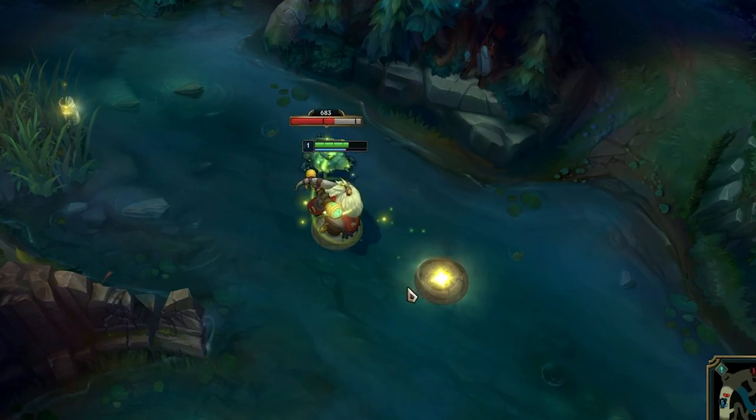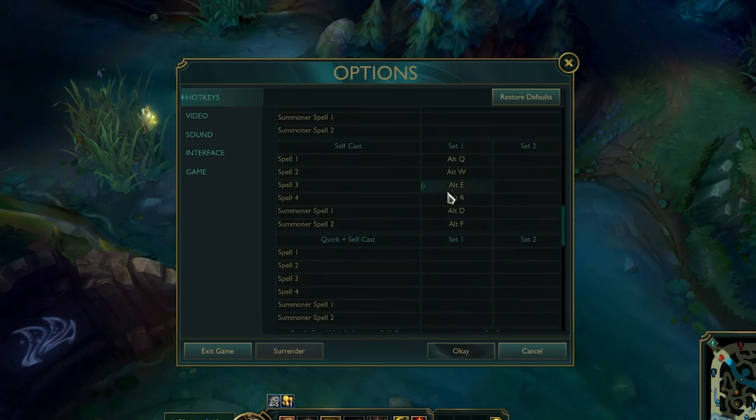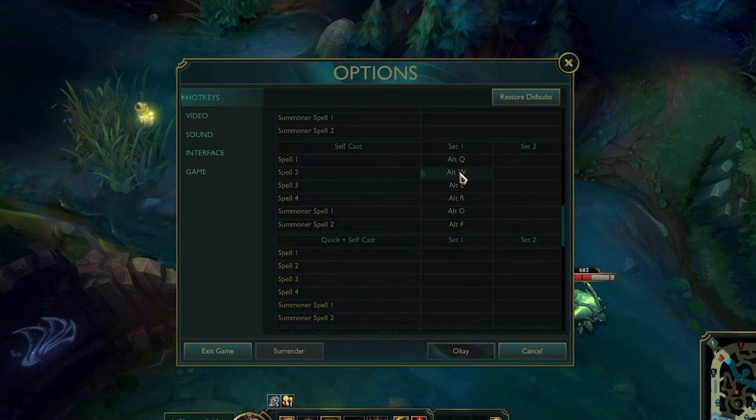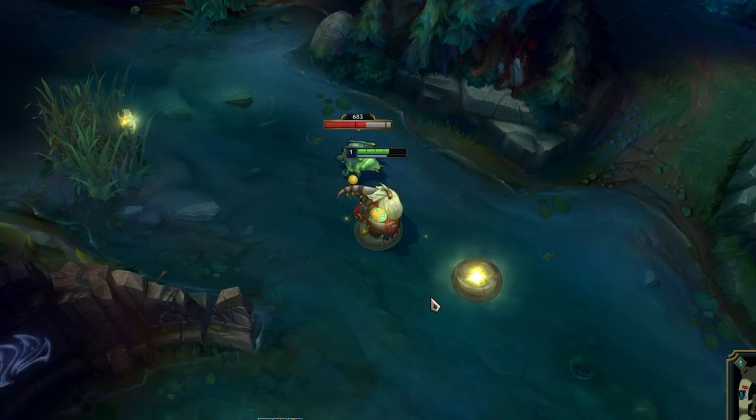Bard can use two Ws instantly one after another. You can do this by giving your W self-cast key an easier keybind, because alt+W is just way too slow. Then press the self-cast and the normal W key at the same time.